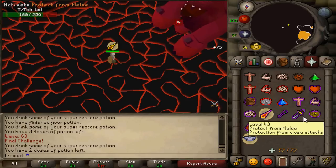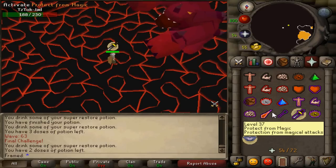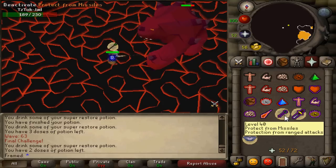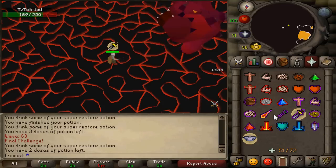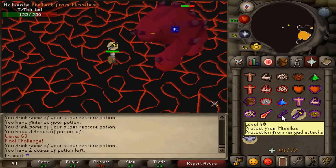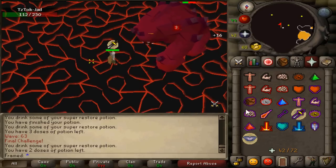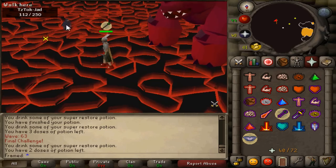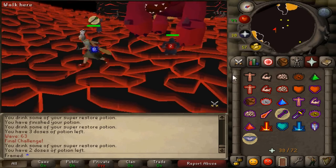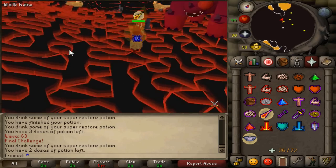To clarify: keep your range protection on until you actually hear that charging-up sound. If you spawn in and hear nothing, assume he's immediately going to hit you with range. If you spawn in and hear the charging-up sound, that means he's going to mage — switch to mage prayer, wait until the mage attack hits you, then switch back to range to be safe and run at Jad. Visually, range is a slap to the ground and magic is him standing on two legs hitting you.